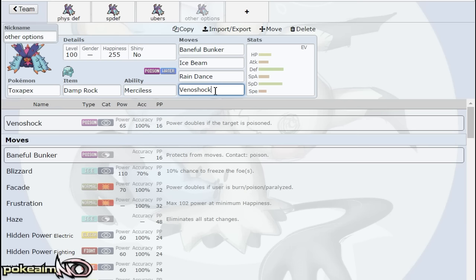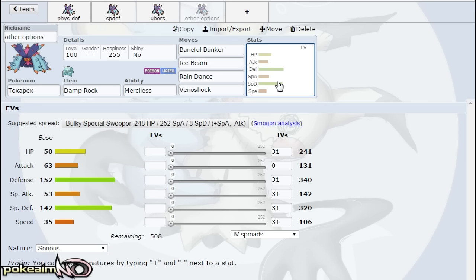With Merciless you can pair Venoshock, which becomes 130 base power and has a crit chance on top of that. Ice Beam is an option if you want to 2HKO Landorus, 2HKO Garchomp, 2HKO Salamence, 2HKO Dragon-types — notice every Pokemon I named is 4x weak to Ice Beam, but none are OHKOd by it. Rain Dance with a Damp Rock is actually a really cool option. Rain has shifted this generation — last gen was all about Kingdra, Kabutops, Feraligatr, Politoed with a mega to break through everything. This generation rain is a bit bulkier, and Toxapex is a very solid rain sitter with recovery that checks opposing rain.